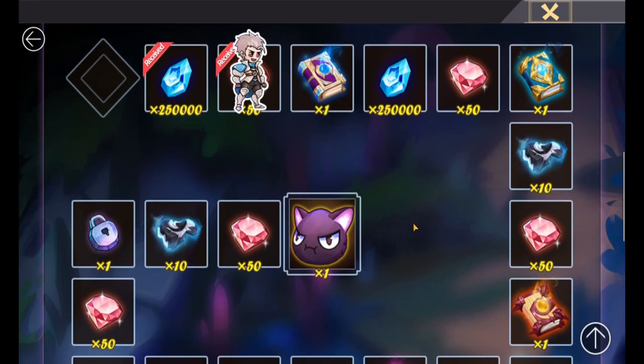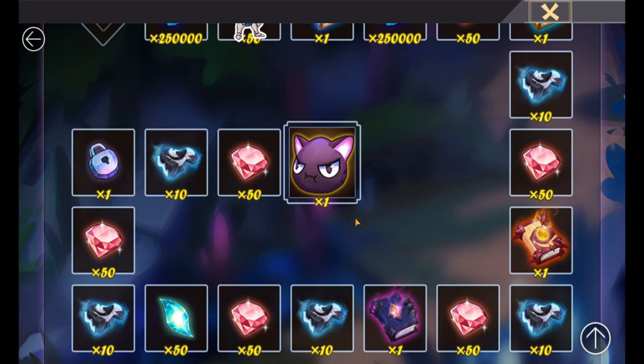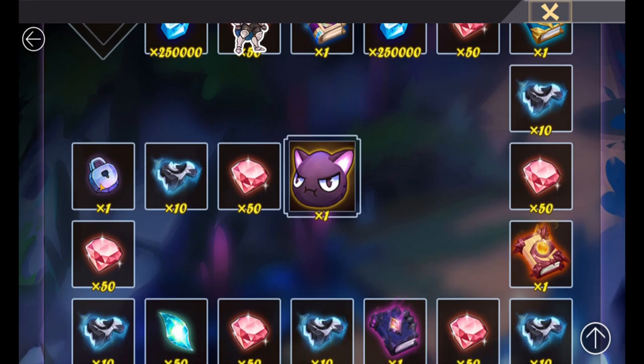There are a lot of nice juicy rewards. We have five Light and Dark summon chips — collect 50 of these and we get a Light and Dark scroll. If we get to the end we'll get a skill cap. We also get 500,000 Kalanite, 250 gems, a mystery scroll, a lawful scroll, a chaotic scroll, an evil scroll, 50 void summon stones, and there's a locked reward here which I have no idea what it is.